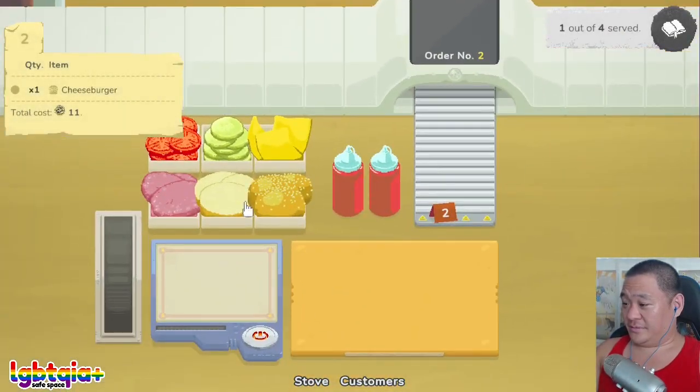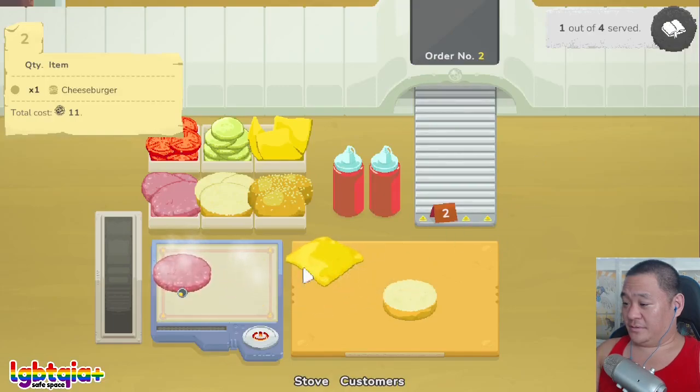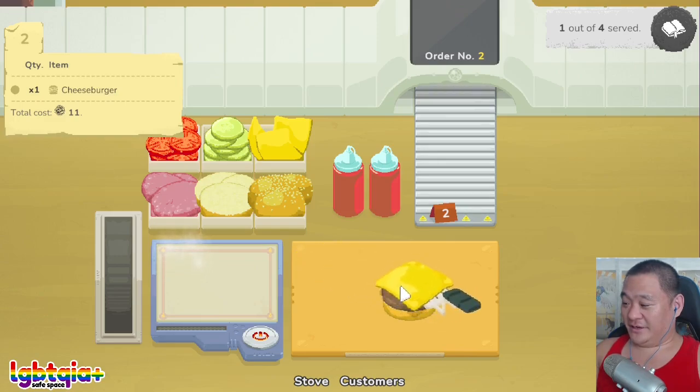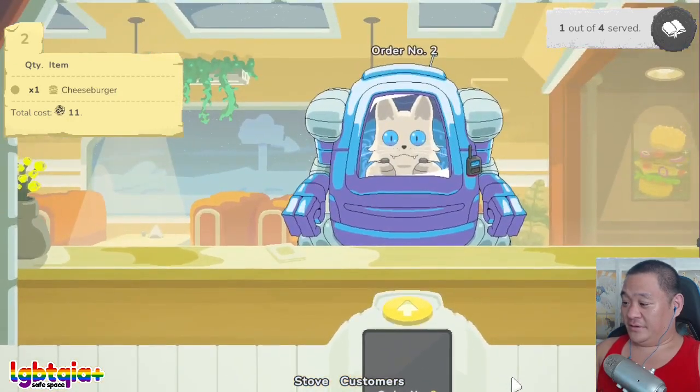You want a cheeseburger? Griddled and medium, gotcha. Okay. Bottom. Griddled. Medium. And ketchup. Okay, gotcha. This is like that game from Chilla's Art — the one where you have to make coffee for the customers and you have to put orders together. Just try not to be messy with the ketchup here. There you go. There you go, kitty.